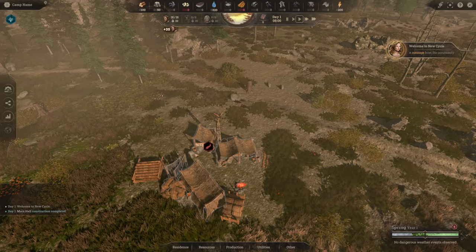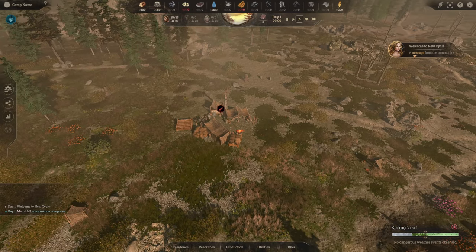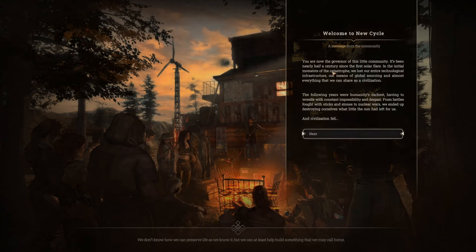Oh, I thought they would have just gotten rid of the rock. A message from the community - welcome to New Cycle. You are now the governor of this little community. It's been nearly half a century since the first solar flare. In the initial moment of the catastrophe, we lost our entire technological infrastructure, our means of global sourcing, and almost everything we could share as a civilization. In the following years of humanity's darkest hours, from battles fought with sticks and stones to nuclear wars, we ended up destroying what little the sun had left for us, and civilization fell.